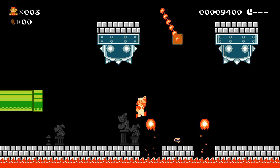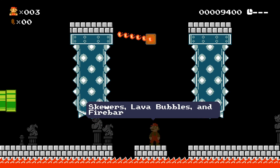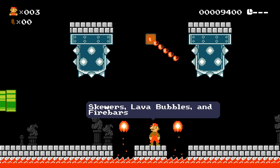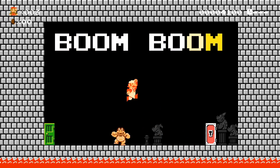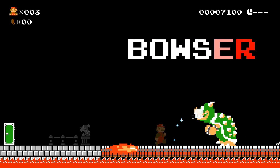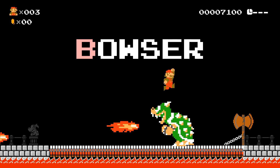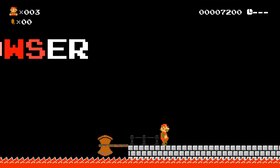We've reached the castle enemies — we're getting towards the very end of the video. Skewers, lava bubbles, and fire bars. If you're still watching, give me a lava bubble in the chat. There's Boom Boom and Bowser — we've seen this form of Boom Boom and Bowser. If you played Mario Maker you've seen Boom Boom. If you played Mario 1, you've seen Bowser in Mario 1 style.